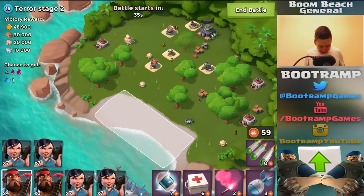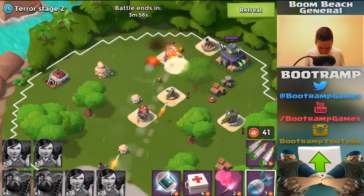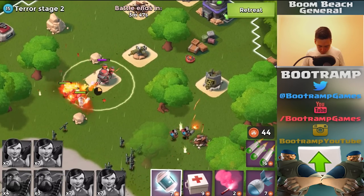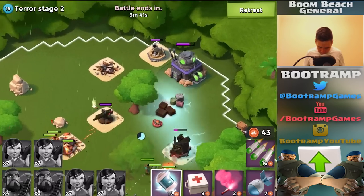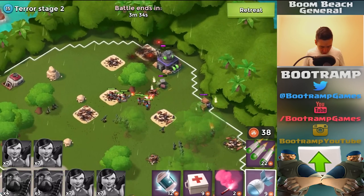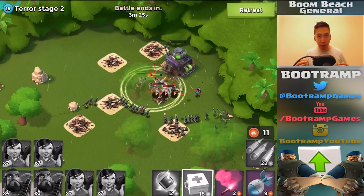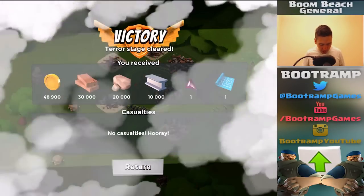Okay, jumping in. If you have a shock launcher, that's going to be the worst threat. Dropping out the heavies and the zookas, working on the shock launcher — hopefully two artillery shells and one barrage is enough, and it is. I got shocked, no problem at all. Shocking the machine gun just for fun. My zookas are definitely doing some serious damage. Make sure you take out the defensive buildings that actually hurt your troops. I got this base without losing any troops at all.